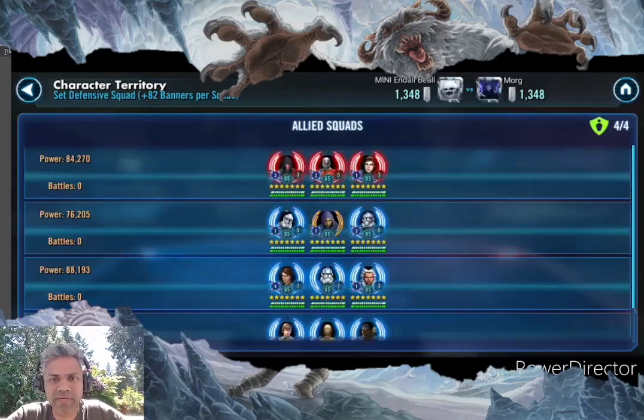Over here I have my Darth Revan, my Rex, GAS, and CLS. The two squads over here, GAS and Darth Revan, are squads which you typically tend to take GLs against. Those are non-GL squads that you typically use GLs against, or if you go in with non-GLs you usually end with less banners, like a GAS mirror for example.